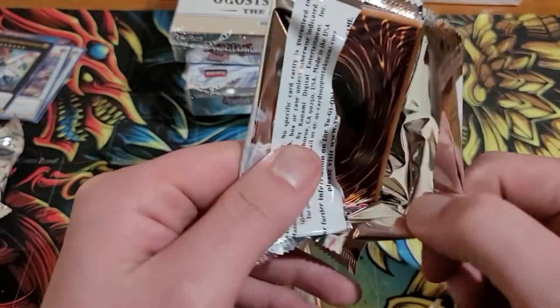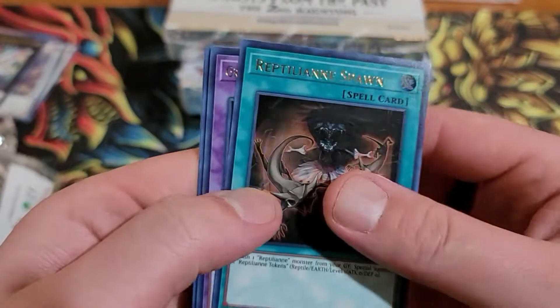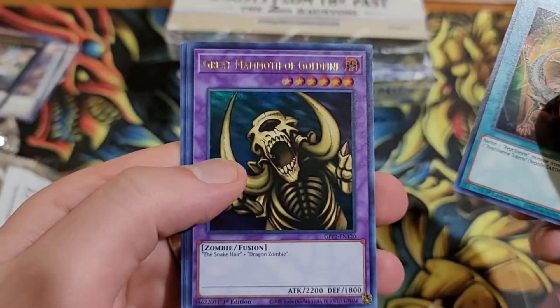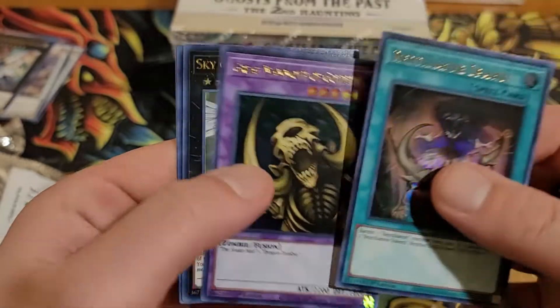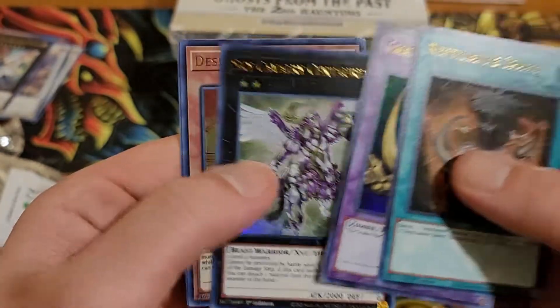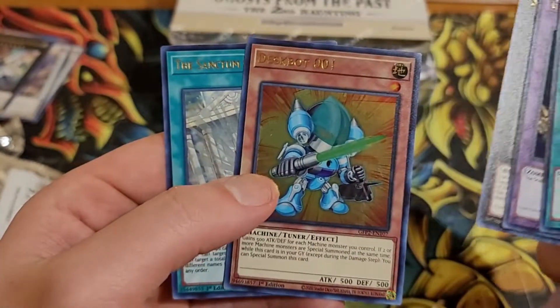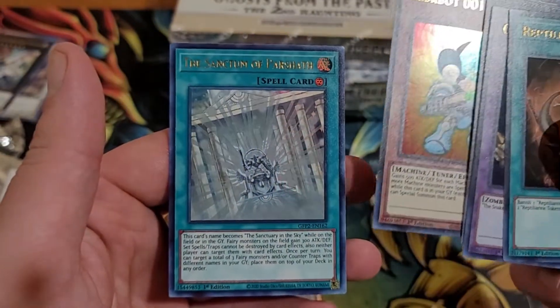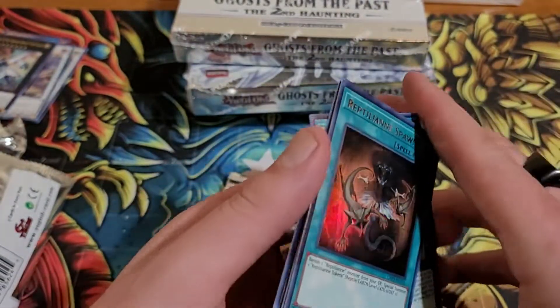It's a little all over the place and clearly it's reprints. Reptilian Spawn, Great Mammoth. Oh, the gold — it looks cool. Sky Cavalry — it's a good Deskbot card, really. People do play the Deskbot stuff. Sanctum of Parshath — yeah, Parshath.